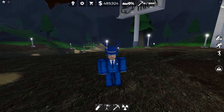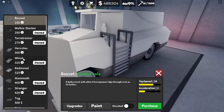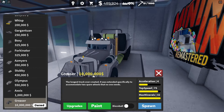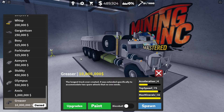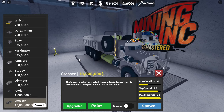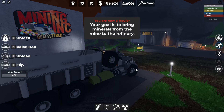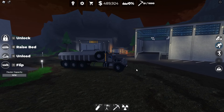Welcome back to another video. Today I'm reviewing the Greaser in Mining Inc Remastered. If you go in the shop, you can see all the way at the bottom is the Greaser. This thing costs 10 million, which is a lot of cash in this game. I actually spent a whole week with four-hour days in a private server mining just uranium and plutonium to get this truck. I'm actually a little disappointed.